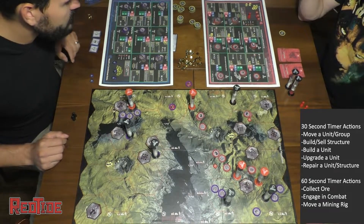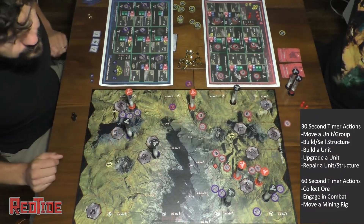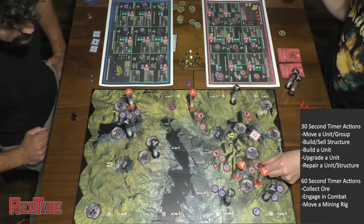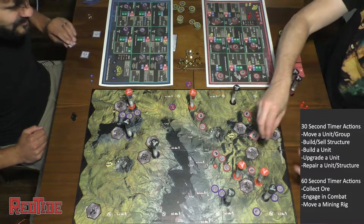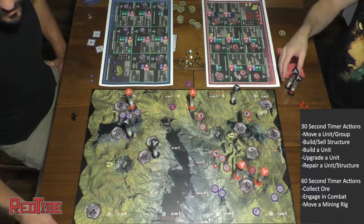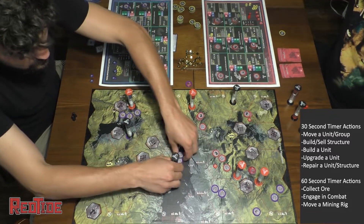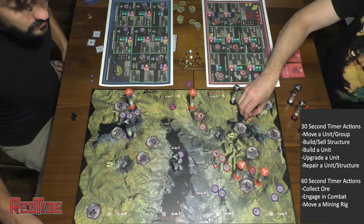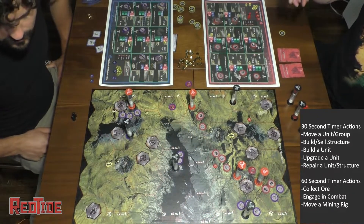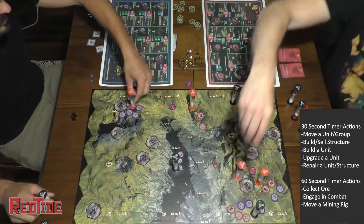He has four infantry and he destroyed one of my mining trucks. Right there I flipped out one of my armor tokens, which gives me plus one armor. A mining truck has three armor to damage it and four armor to destroy it, and because I flipped that plus one armor token it made it five, so he only damaged it.